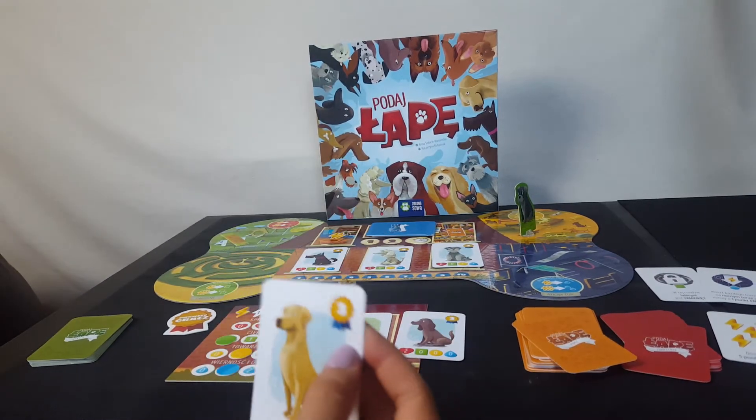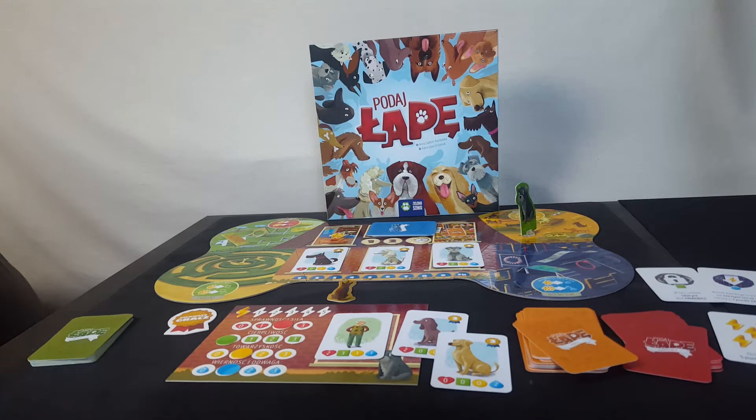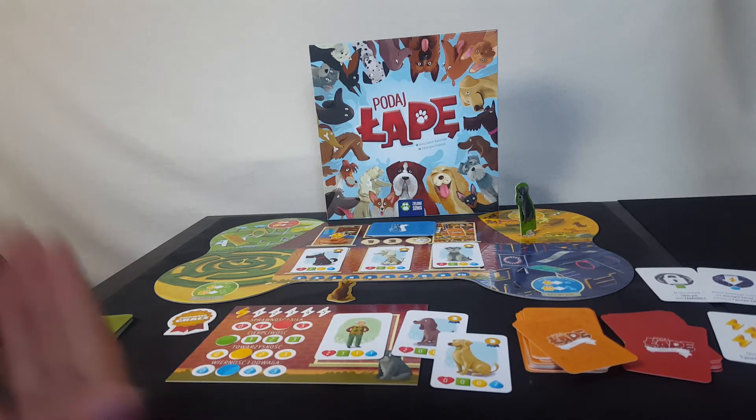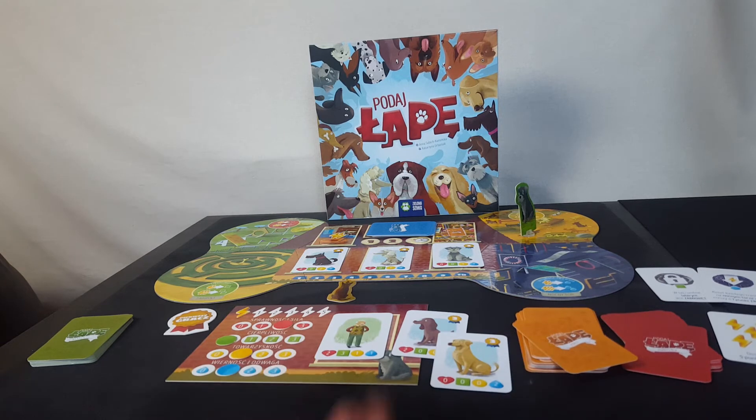The game goes until round number ten, and you score points for all the dogs you managed to find homes for. It's a really good worker placement game for children — simple, with brilliant iconography that's really clear. The only text is on the cards, and with children you can play with help cards face up — it doesn't really matter. Keep an eye on this one, and see you next time!